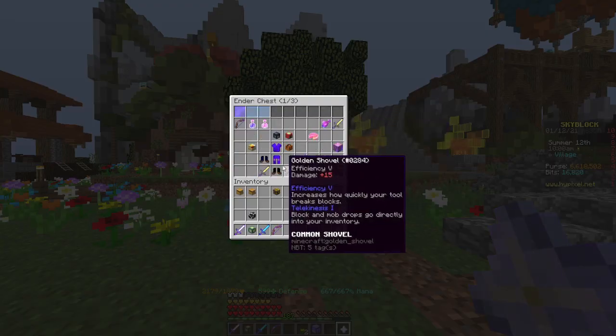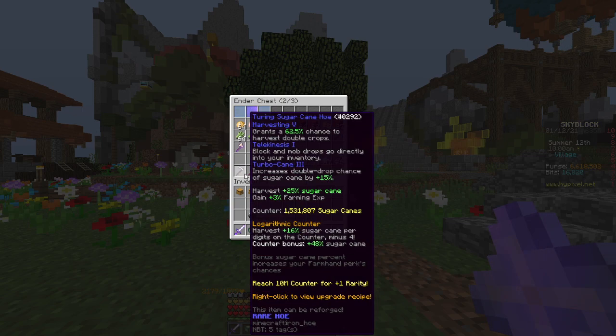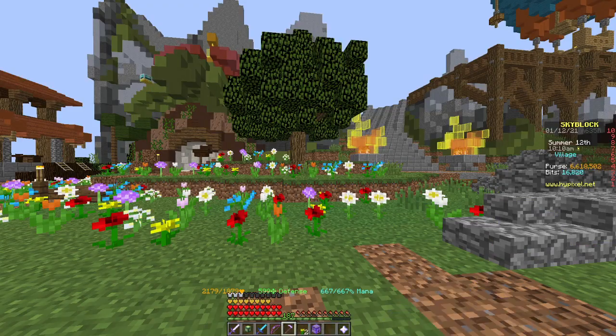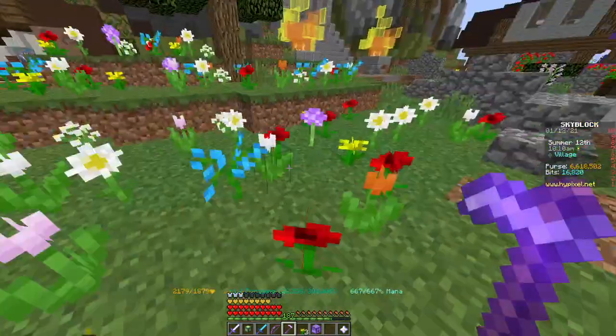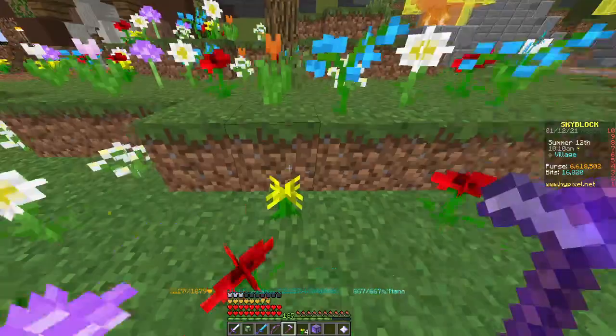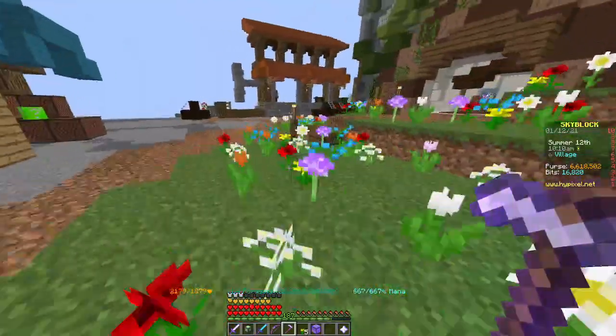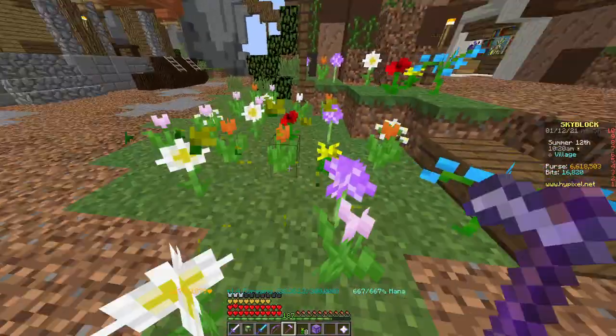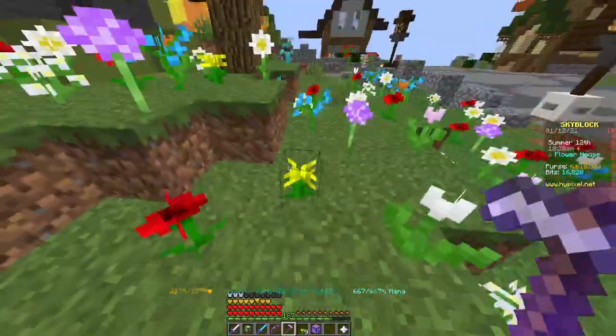You're going to be using yourself a rookie hoe, or whatever hoe has Harvesting 5. I'm using my potato hoe right here. So you're going to be slicing away on these flowers — you can actually get jerrys from this, I got one jerry yesterday. You're going to be just picking up every single dandelion.